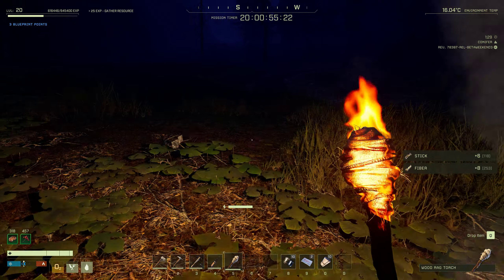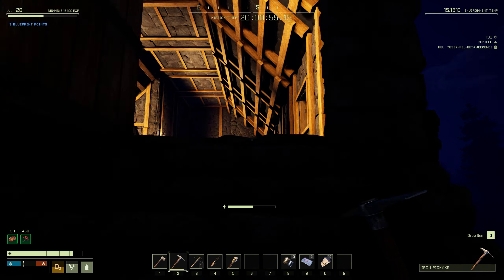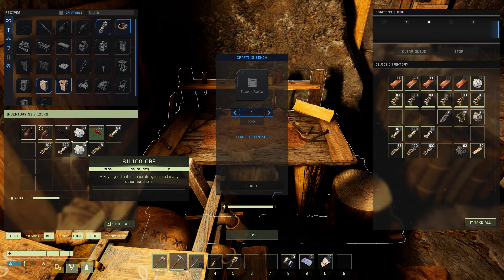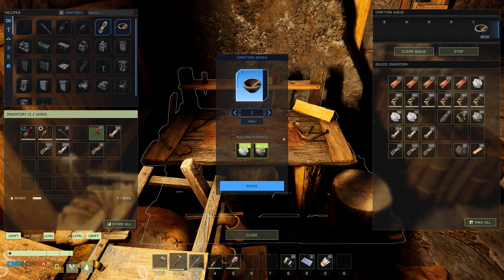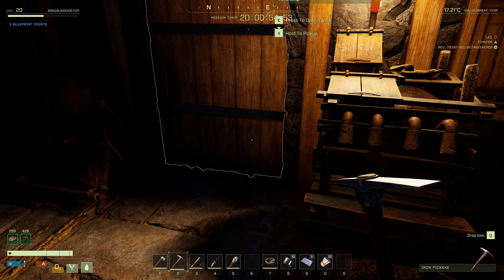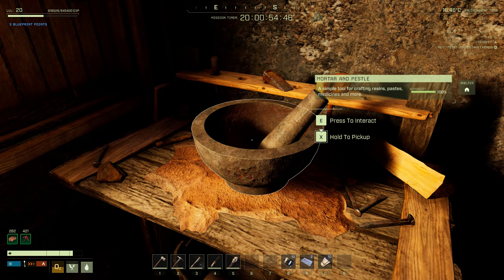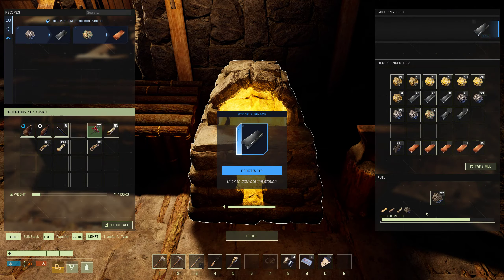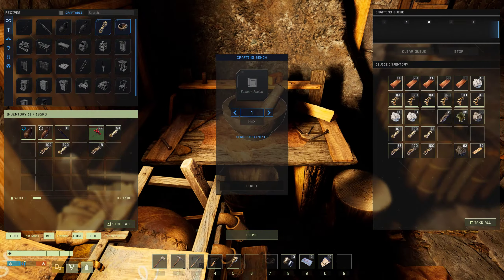I probably need to get the rain collector and campfire and stuff like that. Let me make the mortar and pestle now — first things first. I need a carpentry bench too. It's just a stupid bowl which can be used in here — yes I can, oh that's an interesting mechanic I've never seen before. It's still smelting a ton of oil.